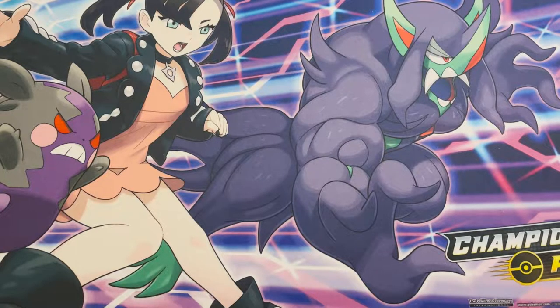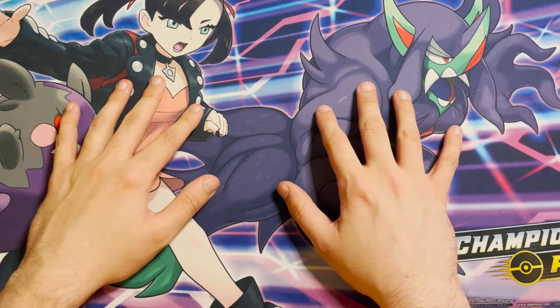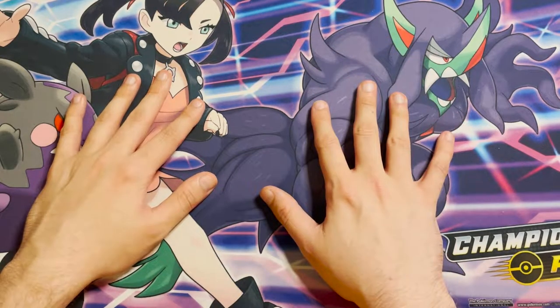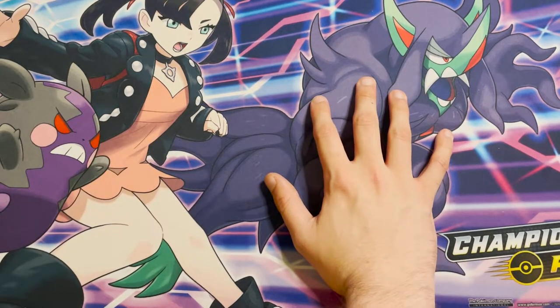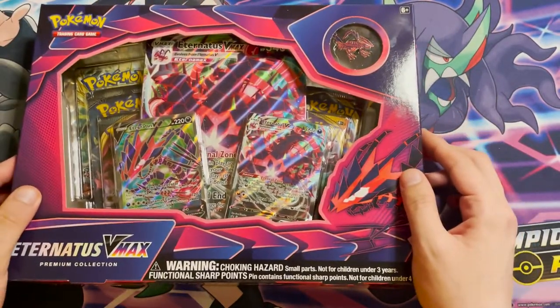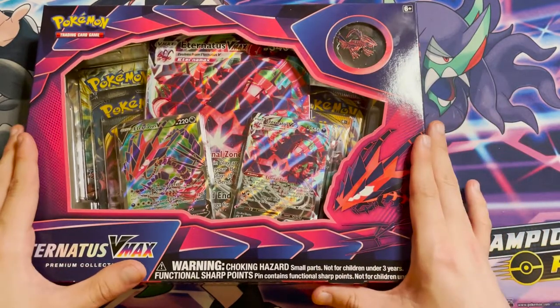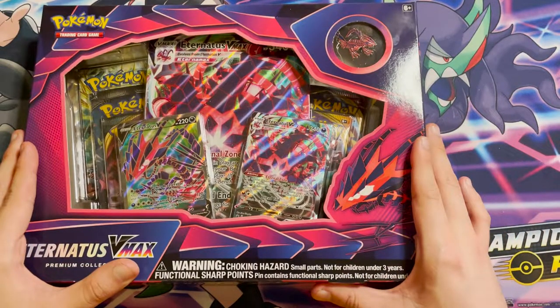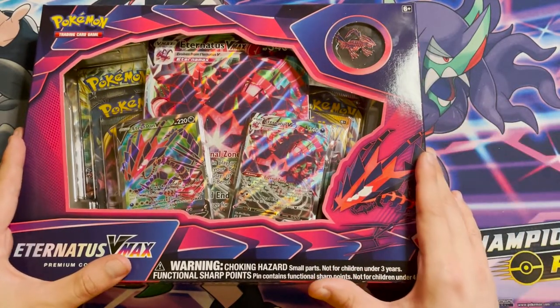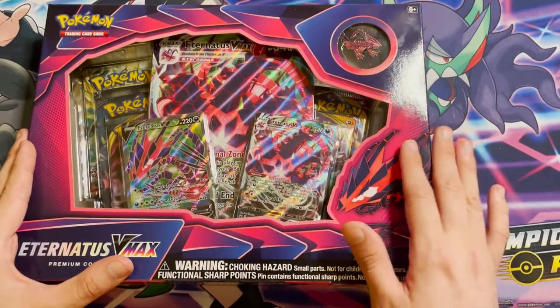I'm going to be going over my very first ever PSA submission, which includes some base set cards, so make sure you keep watching for that. I'll also be going over the giveaway, and then opening the Eternatus VMAX collection box — which was recently announced that Pokémon are going to stop printing. I managed to get hold of one; I got two actually, I put one away for a rainy day sealed, but I needed the promos and the pin.